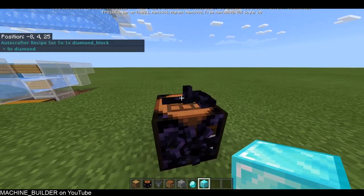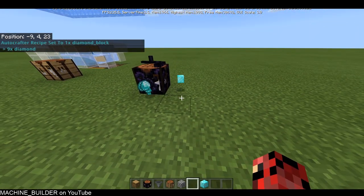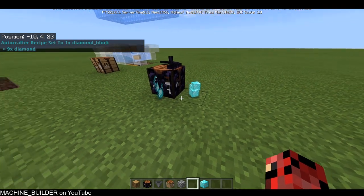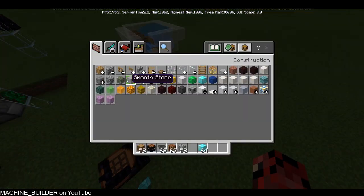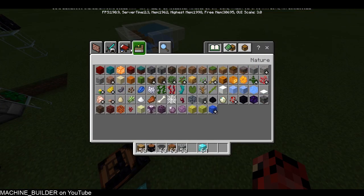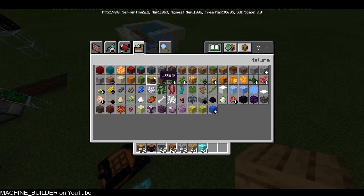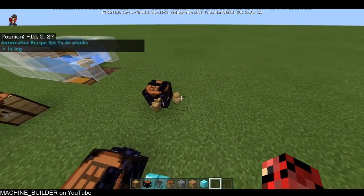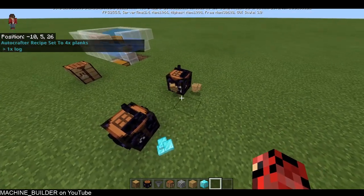If I put in a diamond block recipe and chuck in a stack of diamonds, you can see it's taking quite a while — probably more than a second. But if I do the same thing for something like planks, which only takes one log, you can see that seems quite a bit faster.